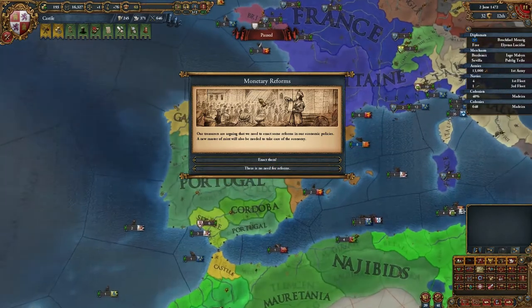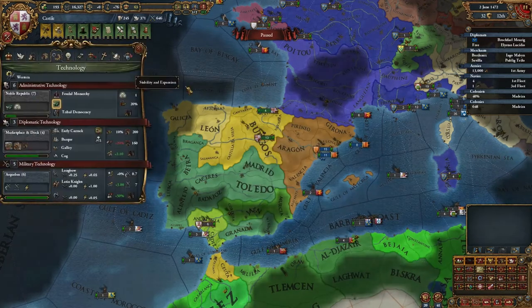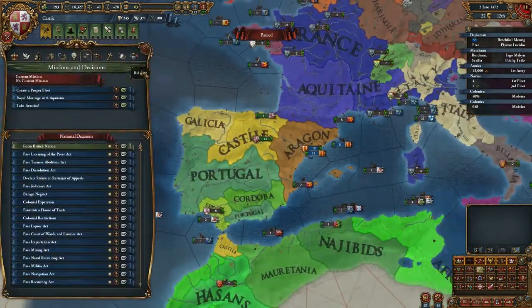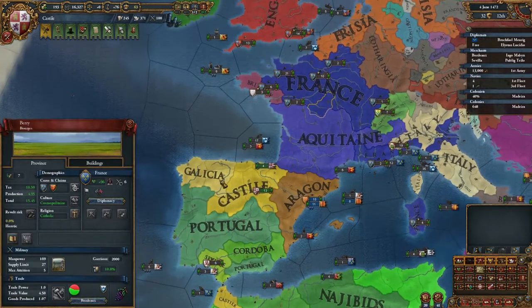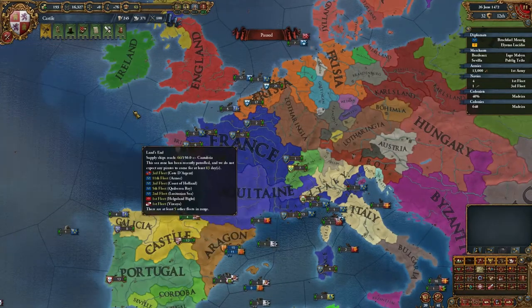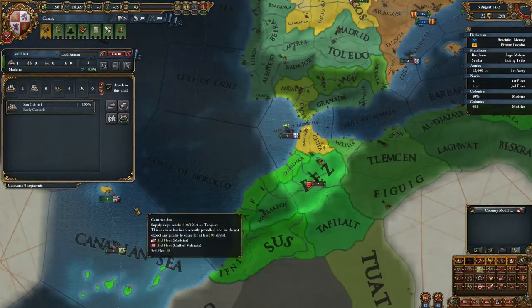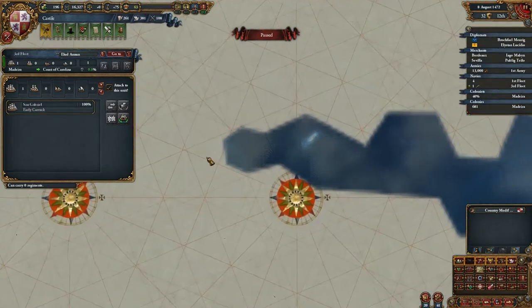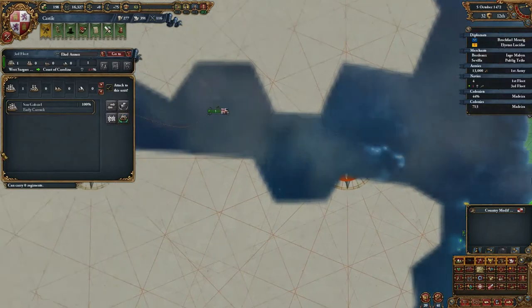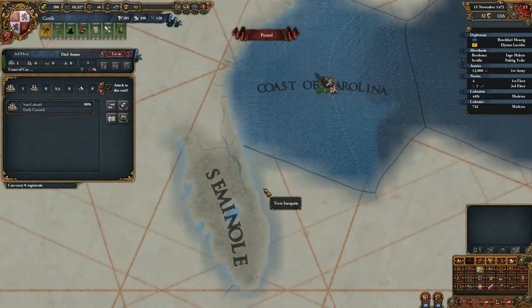I'm not sure what inflation does — well, I don't want inflation naturally. New technology. Let's improve relations with this nation — you're also a potential ally. Fully repaired now? Keep on exploring, my friend. We found Seminol.